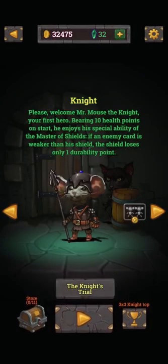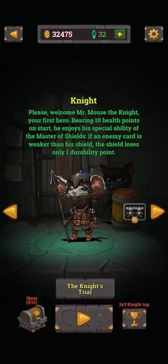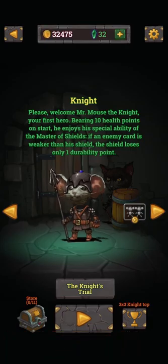We start off here by selecting the hero we want to play as. There are quite a few to unlock, and each of these have a unique trait to them.